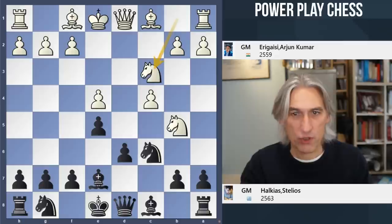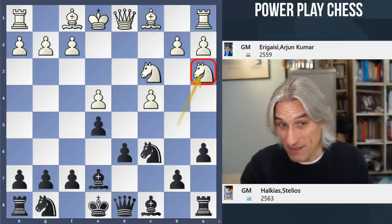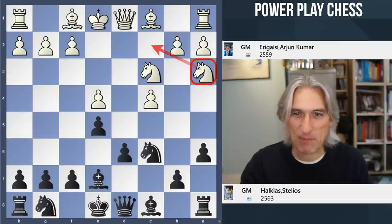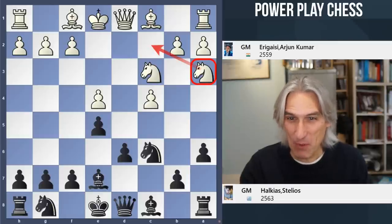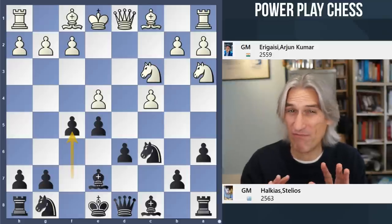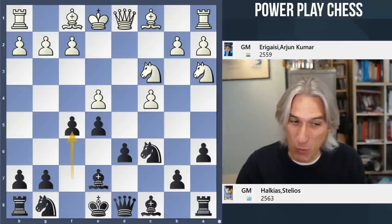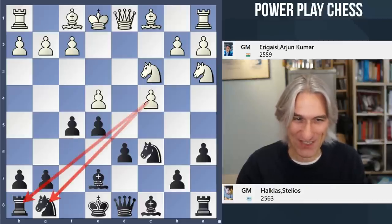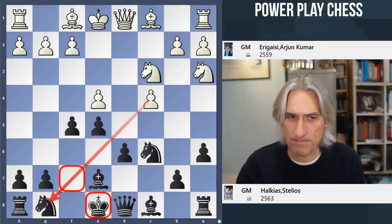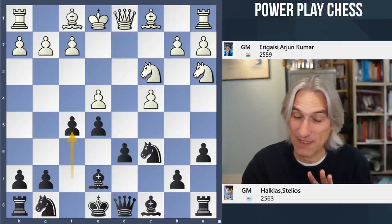The knight gets pushed back, and this is one of the problems for white - the knight takes time to reroute into the center. Then black plays a very controversial move: pawn to f5, the good old Freddy attack. You always have to be very careful when you make this move in the Kalashnikov, because it can end up weakening black on this diagonal - once you move the f-pawn, you have to watch out for your king. Nevertheless, it does open lines for black as well.